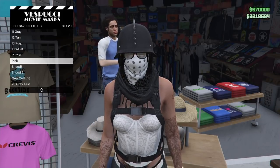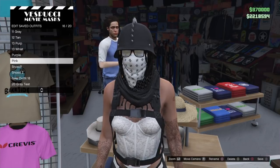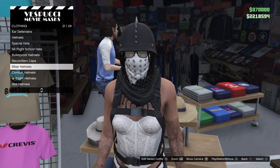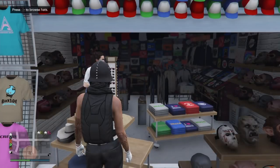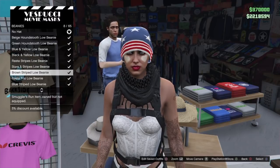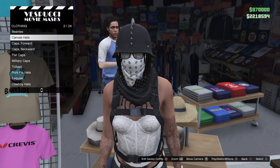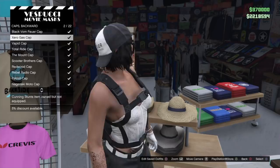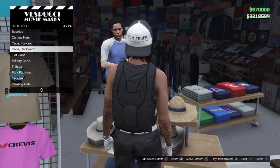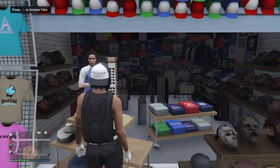Now head back to the hat section and select any style of hat. You can already glitch on a couple of styles of hats without doing anything special just by putting them on — I'll show you that at the end of the video. The only hats you cannot wear are those low beanies. For this video I'm going to be showing you a backwards cap — put on this white and black cap right here. Do not save the outfit.